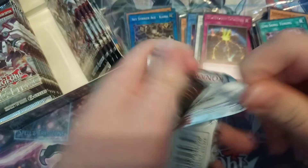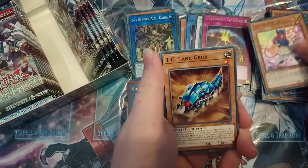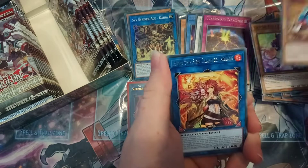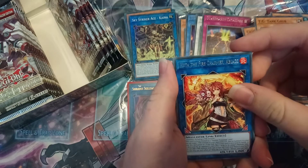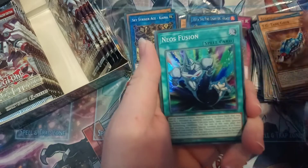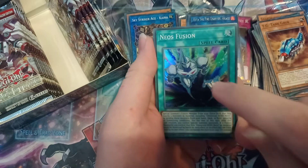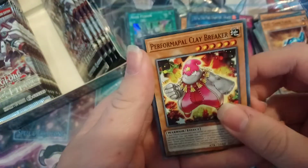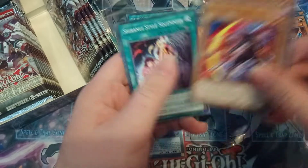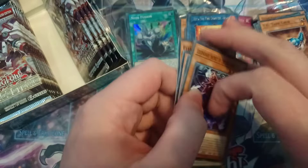We've only seen one Ultra Rare so far, where's the rest? Time Thief Hack, Catch Eve Level 2, Tank Bug, Heater the Fire Chamber Ablas, and Neos Fusion. Expect a Neos deck profile guys — I plan on making a Neos deck and actually talking about it and playing it because I love Neos. I love heroes altogether, but especially Neos. Clay Breaker, Shaman, Salmonity, and the Legendary Six Samurai.